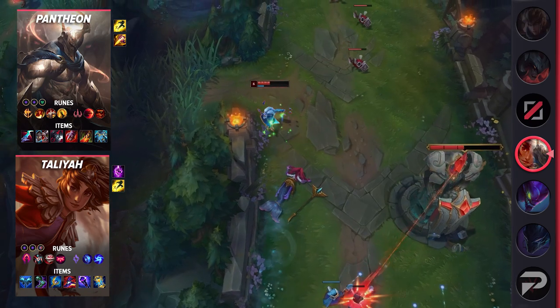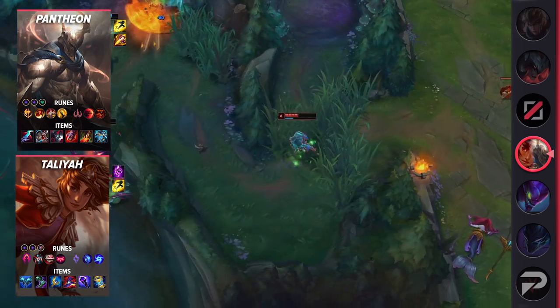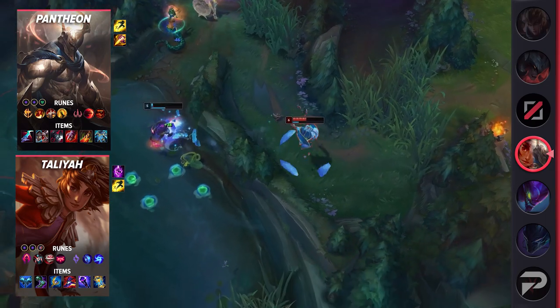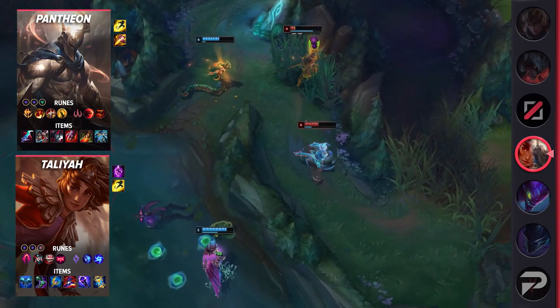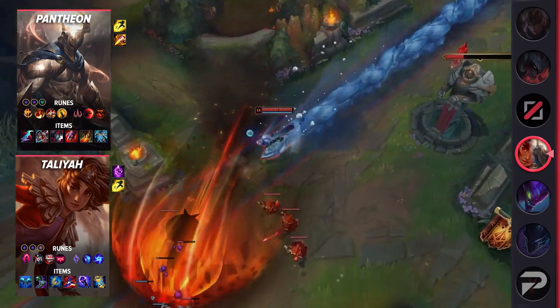Later in the game, they can easily pick off an enemy that's out of position, regroup with their team, and take objectives together. For Taliyah's runes, take First Strike, Magical Footwear, Biscuit Delivery, Cosmic Insight, Manaflow Band, Scorch, Double Adaptive Force, and a situational defensive rune.